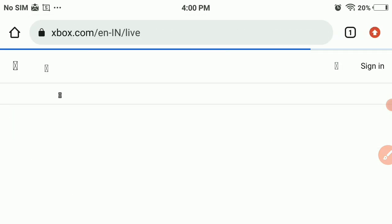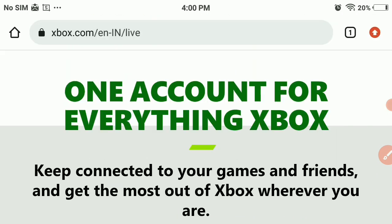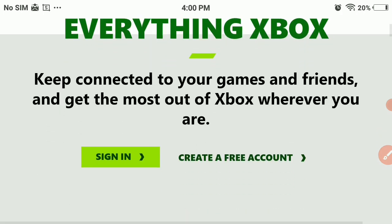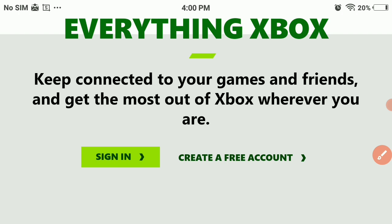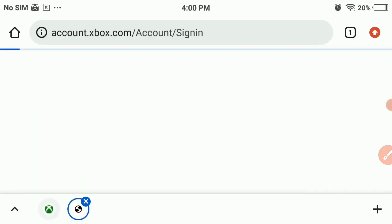It is now loading and we are on the Microsoft website. This is where you can log into your account. As you can see there is a sign-in button, and there is also a 'Create a free account' option. If you already have an account, click sign in; if not, you can create a free account.